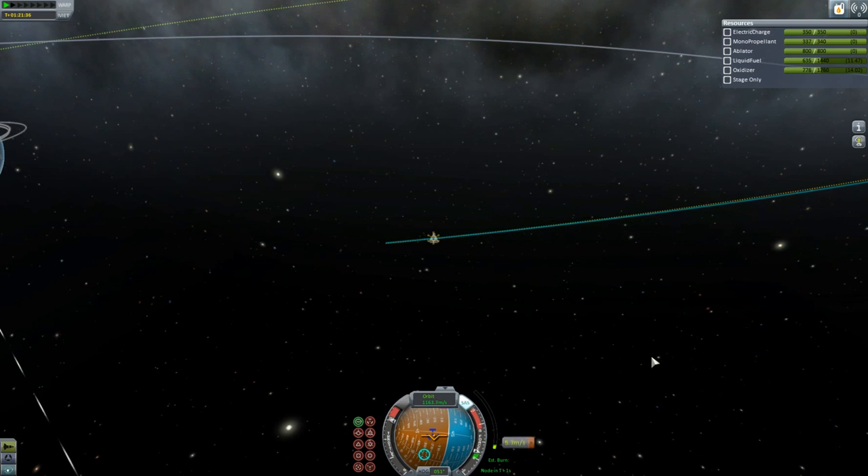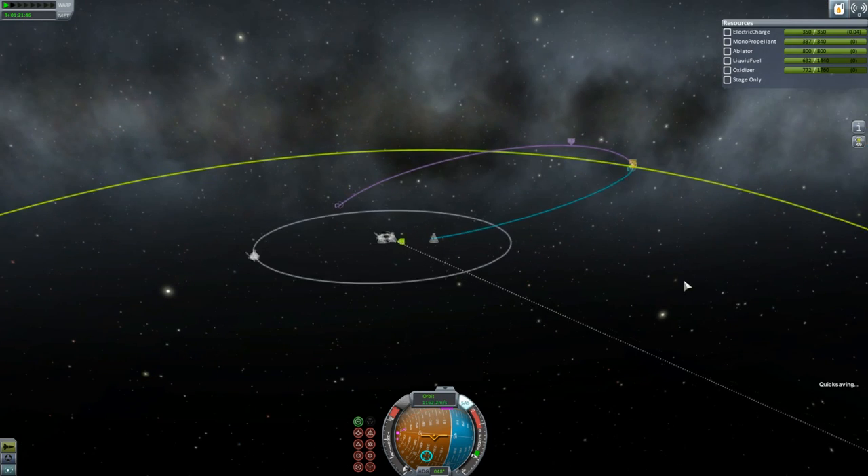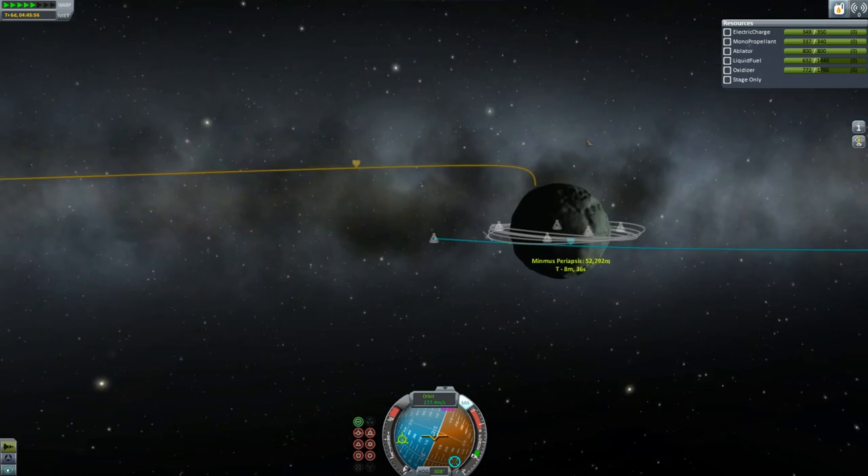I know you have to treat prisoners of war very well. Is there a Geneva Convention in the Kerbal system? Well, I try to abide by rules, because I'm better than my enemy. I doubt the rebels would treat us with such kindness — although those pods are pretty small. But hey, I gave them a window.